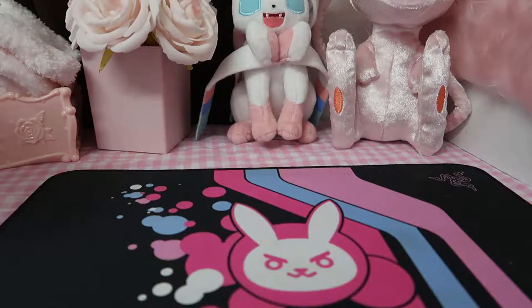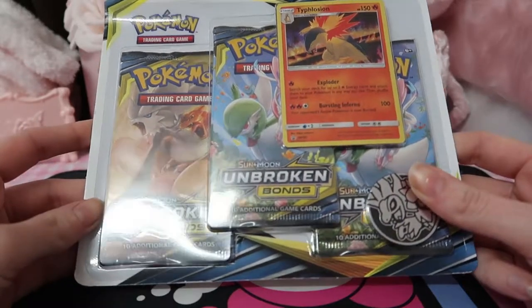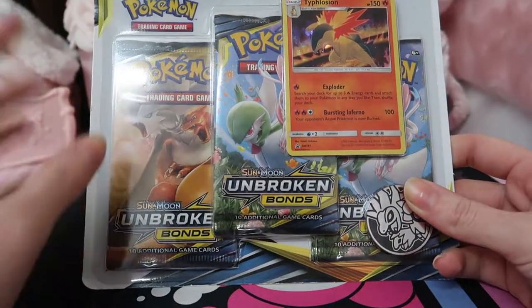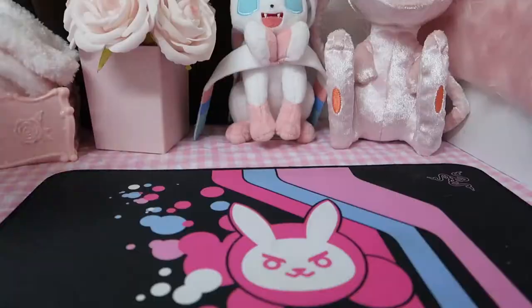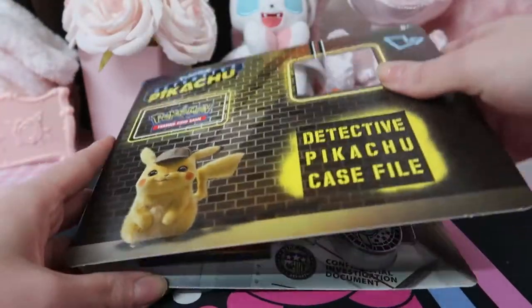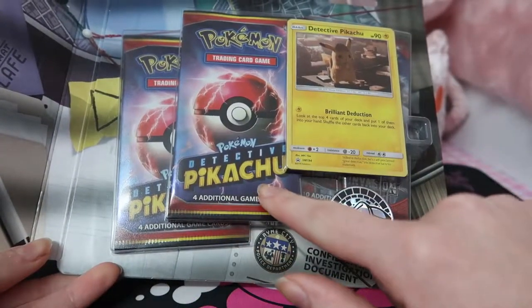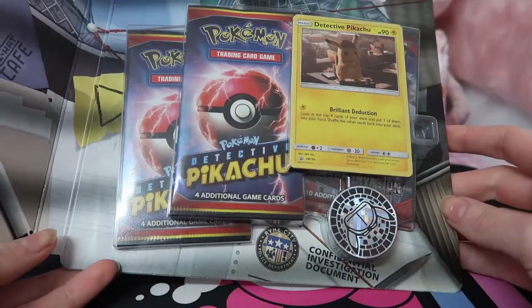I'm doing my first ever Pokemon card unboxing video today. I've got this three-pack of Unbroken Bonds and I'm going to be trying to pull the Gardevoir and Sylveon, or any of the GX cards really. I'd also be happy with the Charizard and Reshiram. I picked up one of the Detective Pikachu case file — you get two Detective Pikachu packs and a Crimson Invasion pack, plus the coin and promo.